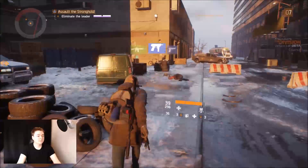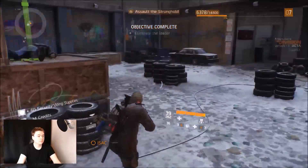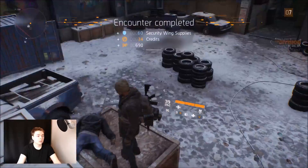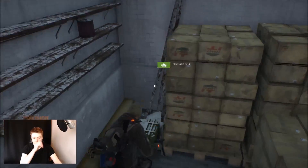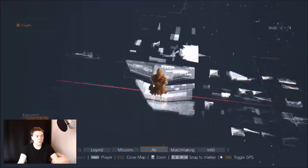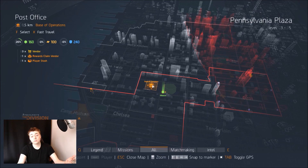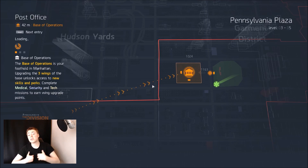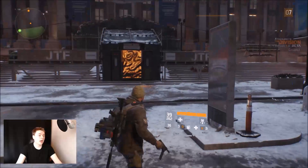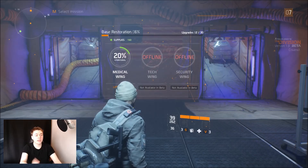Okay, I'm really not very good at this game. Hostile HQ neutralized. That was easy. Now I've got security wing supplies. The way this game works from a base level: you find your main base of operations, you go in there, it's a complete wreck, and there are three different wings — the tech wing, the security wing, and the hospital or medical wing. You can see how we've upgraded certain things. Both tech wing and security wing are not available during the beta.